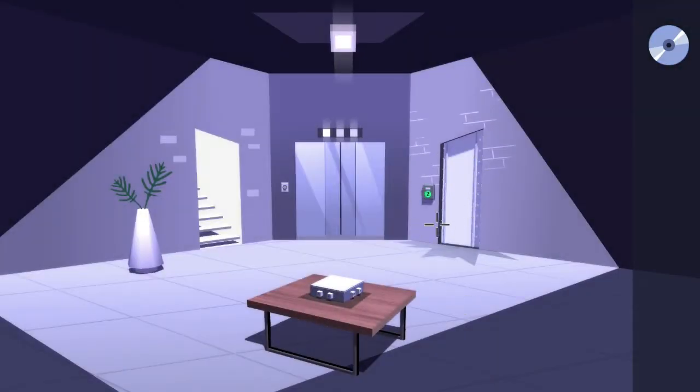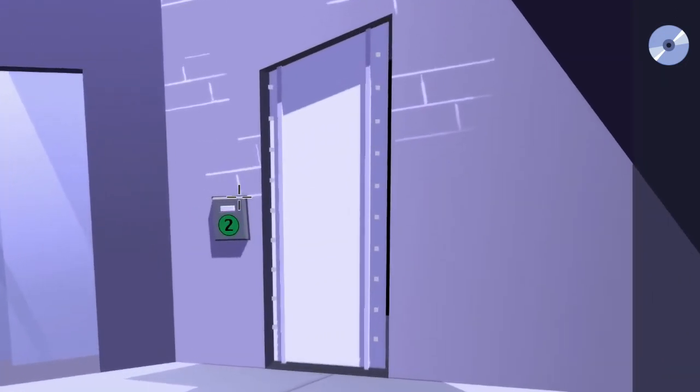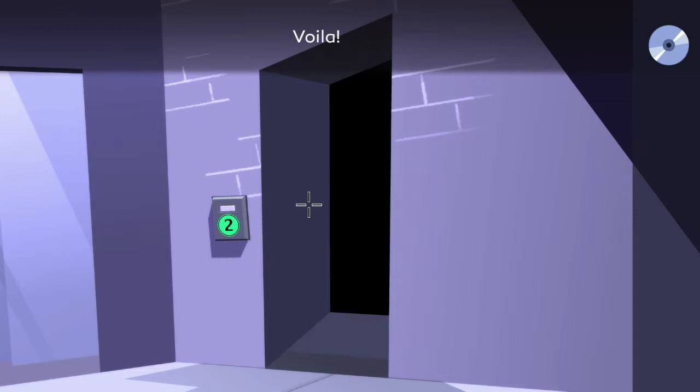Once you're inside, the door on the right hand side is now blinking green, letting you know it's been unlocked. Hit that button and the door will open — head on inside.